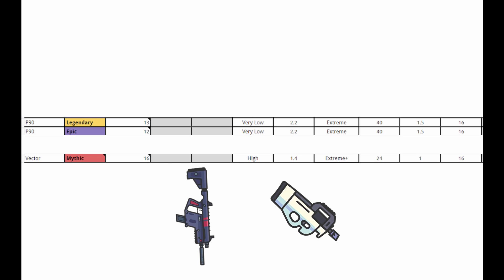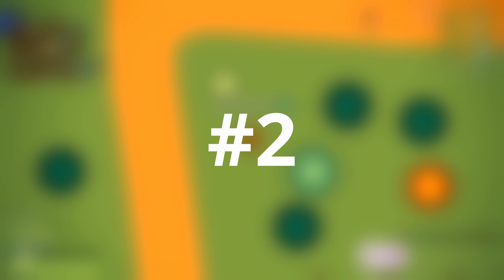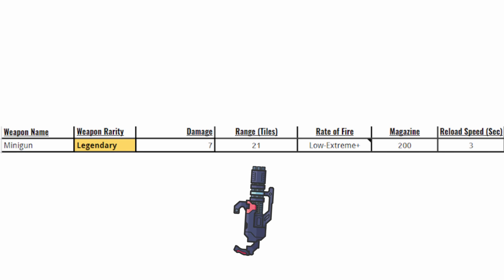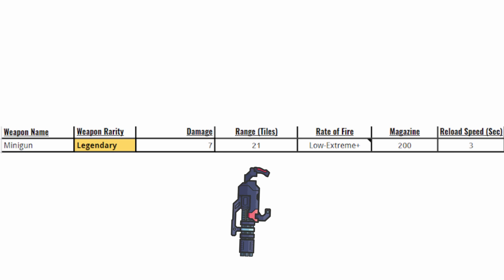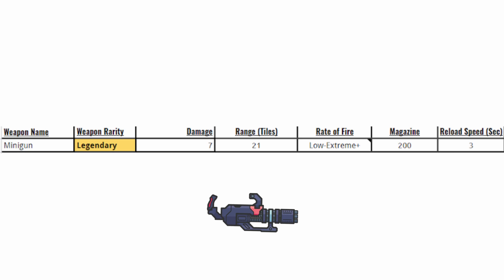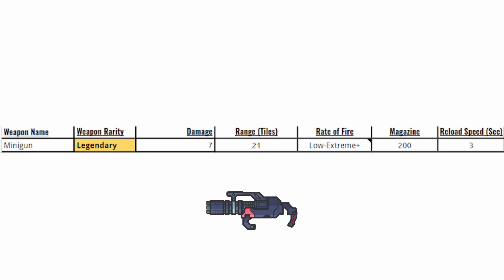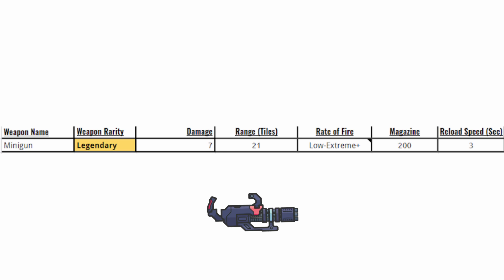They do damage super fast and at a distance they have a wide spread, which makes it luck again. The number 2 spot is the mini gun. The mini gun is an extremely annoying gun to fight against. It's basically a bot gun, which means you will rarely find someone good at the game using it. Lower-level players use this gun because it's easy to use — it doesn't take any skill, shoots fast, and has a big clip.